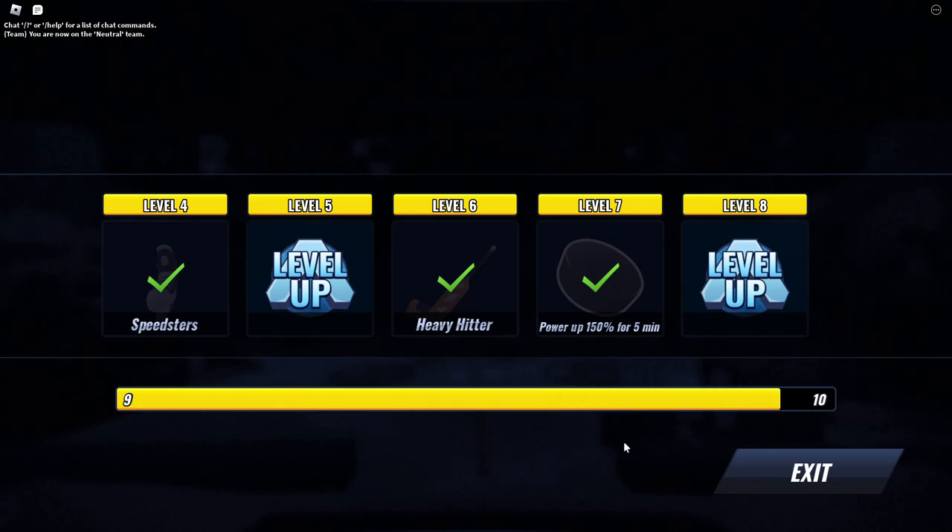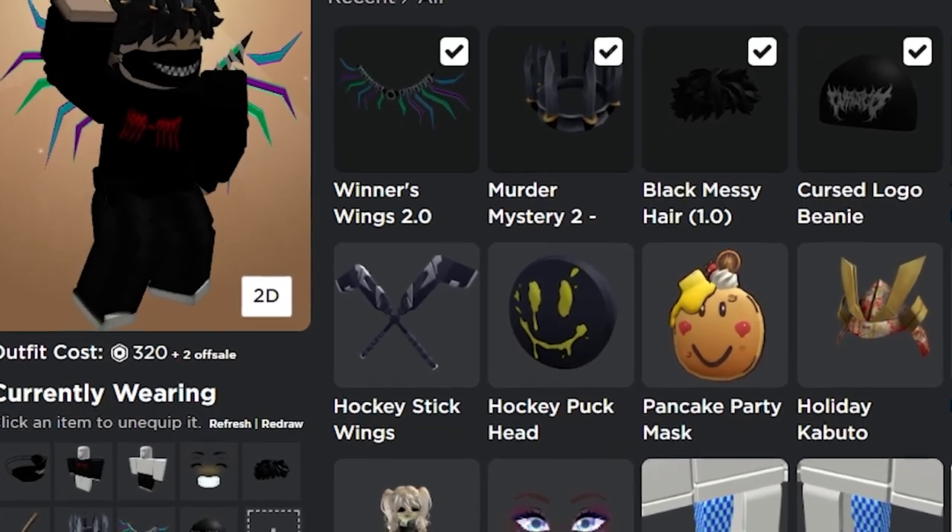So there we have it guys, I got the hockey puck head and hockey stick wings. That is how you get them — if you enjoyed this video, leave a like and subscribe.